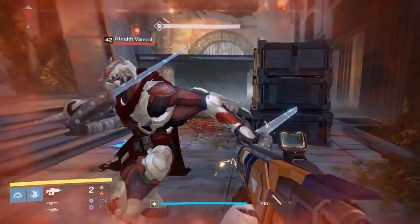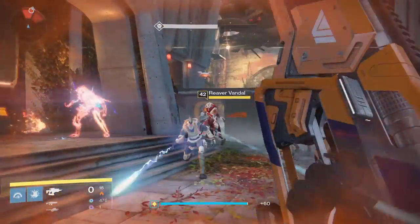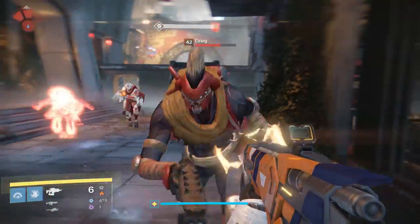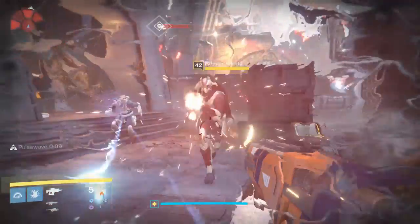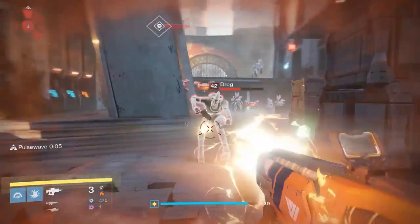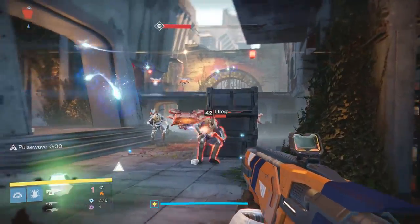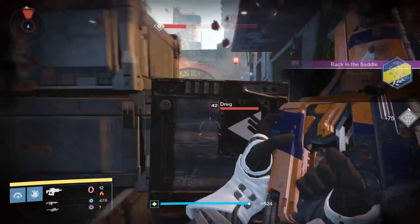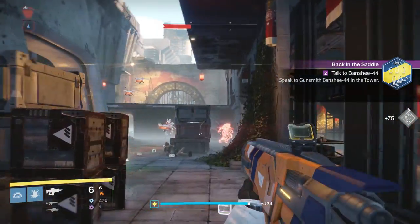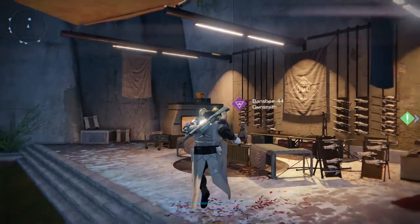They're pretty much the same — some of them require primary ammo and some require special ammo, which you can get from your gunsmith when doing these quest lines. I picked a random mission because there were a lot of enemies. I think it was the one where you had to get the Gjallarhorn — forgot the name of the mission — but there were a lot of enemies. I put it at 350 because at 350 they spawned a lot of enemies. Once you complete that, you go back to your gunsmith.